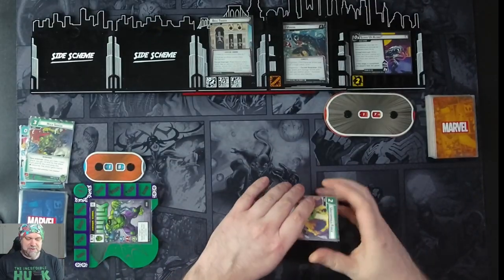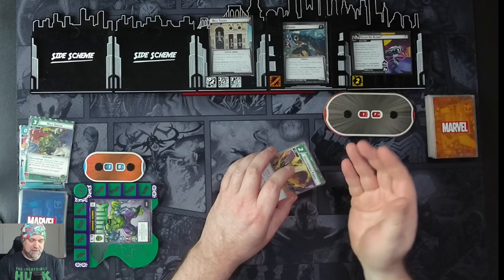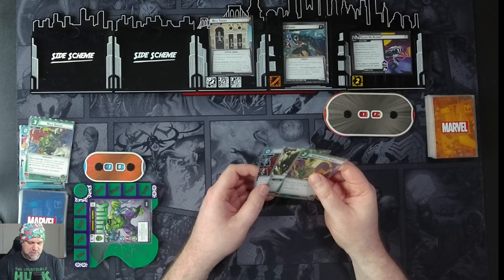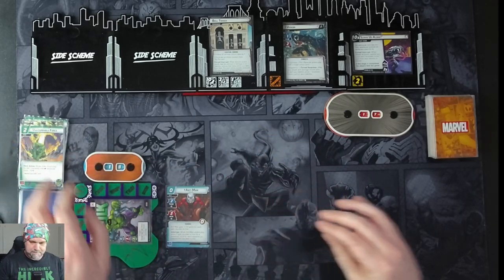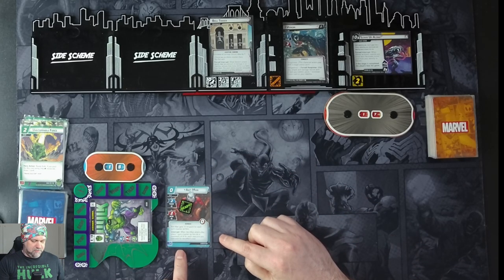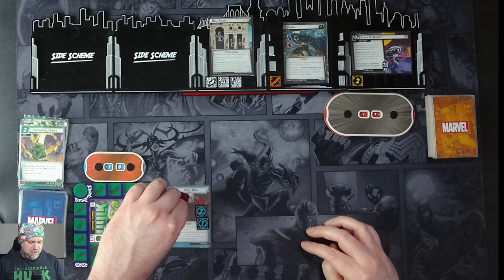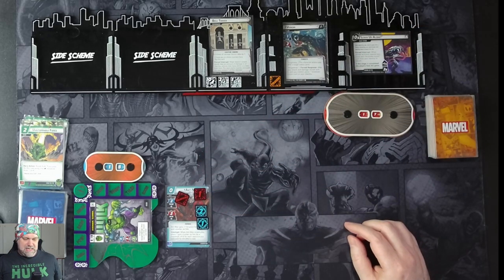That will flip it to its ringing side. On the ringing side we increase all damage Venom takes by one. If there are no chime counters here we flip the card back. As a forced interrupt, when Venom's attack would deal any amount of damage to an identity, remove that many chime counters from here and for each counter removed, prevent one of that damage. We then spend three resources to bring in Ant-Man. When Ant-Man enters play we place one Pym counter on him per resource paid, maximum four — so he's got three counters and three hit points. We thwart with Ant-Man for two and take a consequential.